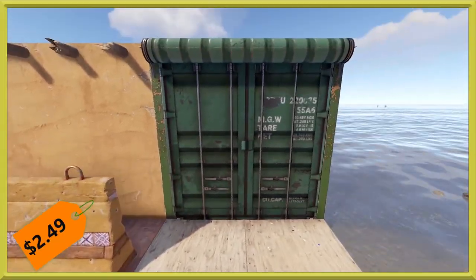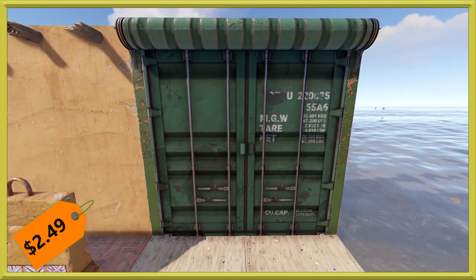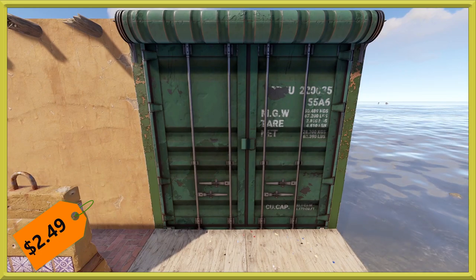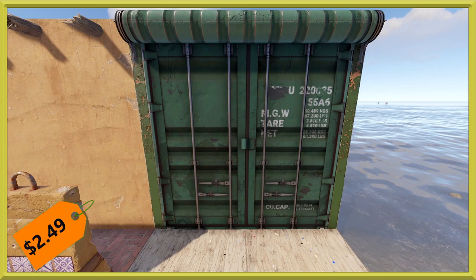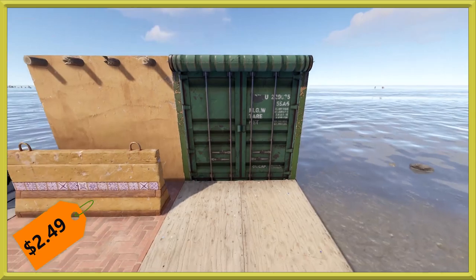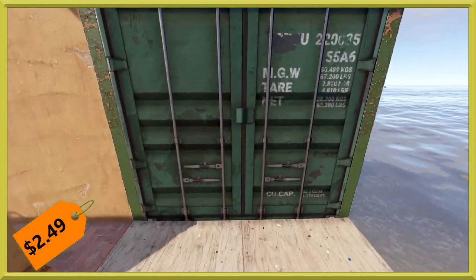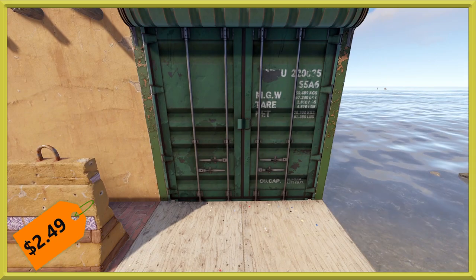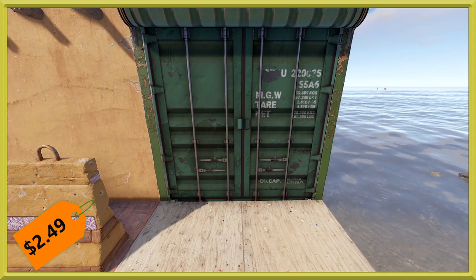Speaking of matching in, with the container skin popping in this week, we've got a container garage door to go along with it. This one will run you $2.49, so it is a dollar more than usual, to kind of go along with the whole Adobe shipping container thing. And then, of course, is there any glow this week? There isn't — very strange.